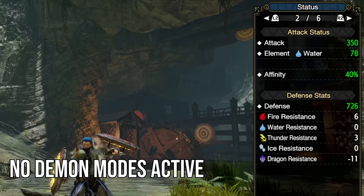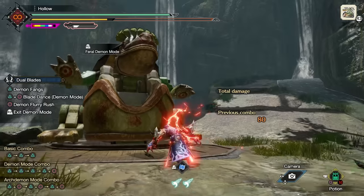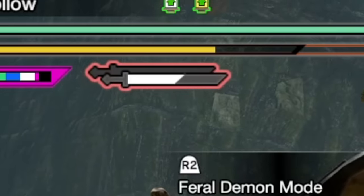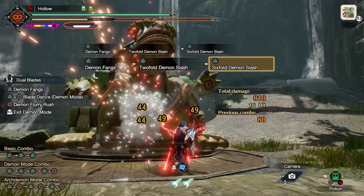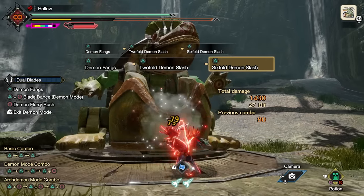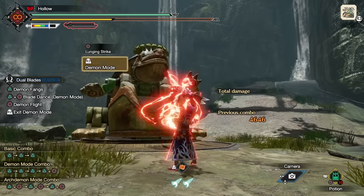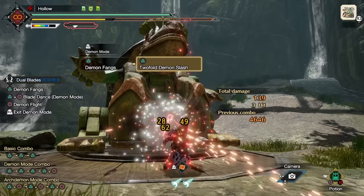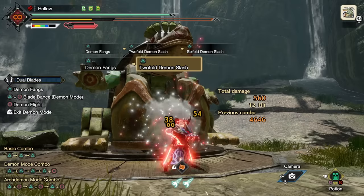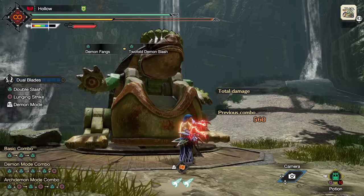Feral Demon Mode provides a 20% raw damage boost, which is still awesome, but there's that major downside — they seem to have doubled the amount of damage you need to do to fill up the demon gauge while in Feral Mode. That means building your arch demon gauge while in Feral is a really bad idea because it takes so much longer. Therefore, if you're playing Feral Demon Mode primarily, you'll still want to start the fight and build your gauge in regular demon mode, then swap to Feral when it's active. Fortunately, you'll fill it once using demon mode, then swap to Feral, and you probably won't have to worry about doing that again.